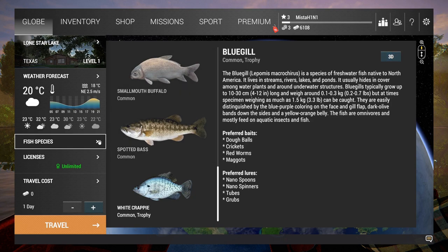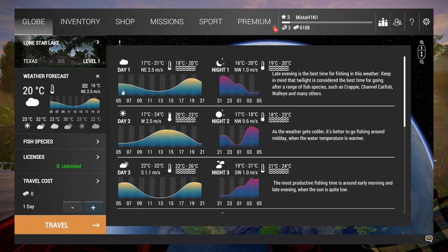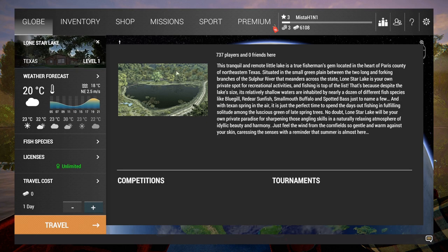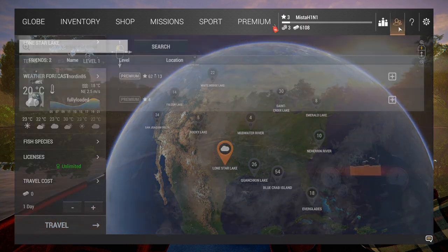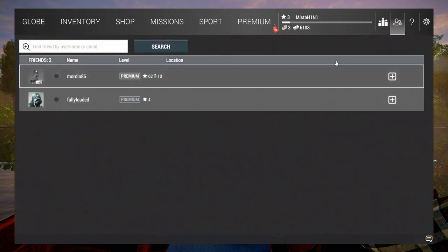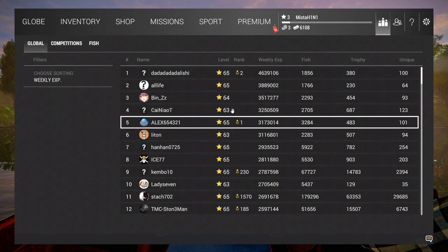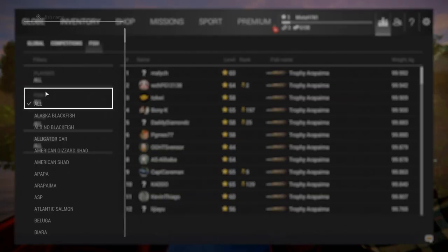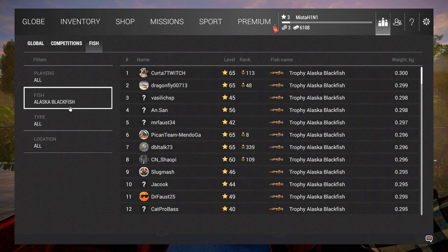We can have a 3D view of these fish from inventory. The weather forecaster tells you the evening is the best fishing time — it helps you with everything and gives you information, which I love. This is Lone Star Lake and 737 players are in this lake right now. We have leaderboards, weekly XP competitions, and we can select which fish we want — albino, Alaska blackfish. Pretty cool.